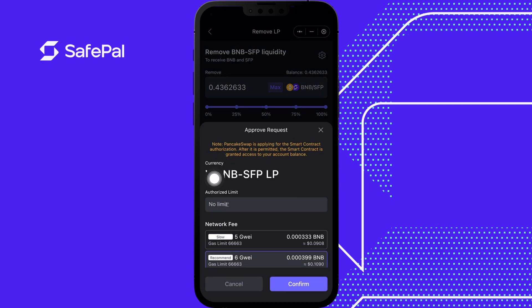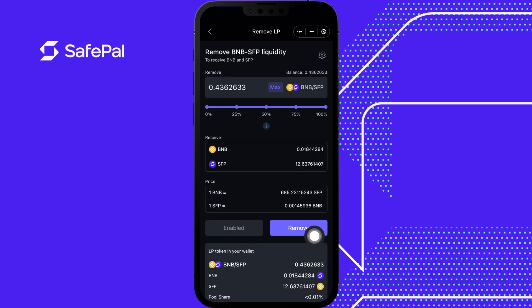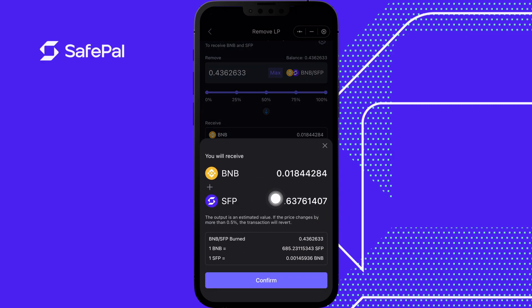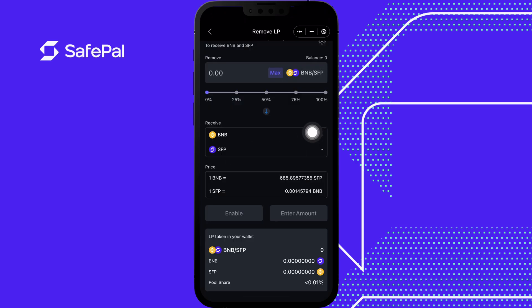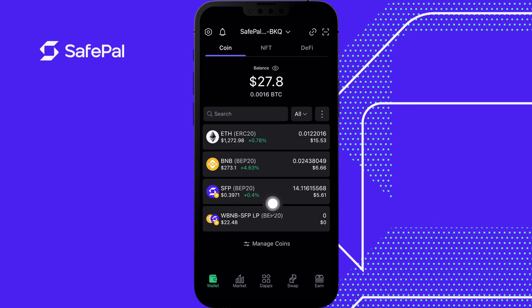Click Enable to give permission to PancakeSwap to break up this wrapped token. Click on the fee. Press Remove — you're removing this pairing and will receive pretty much the identical amount back. Click on the fees, select the network fee you want. Removal successful. Going back to the wallet, we got the SFP token back and the BNB token back in their original forms.